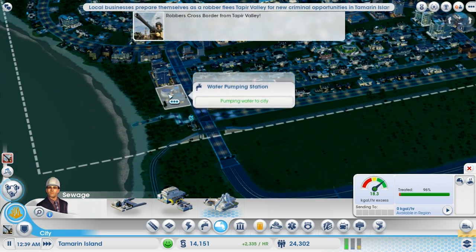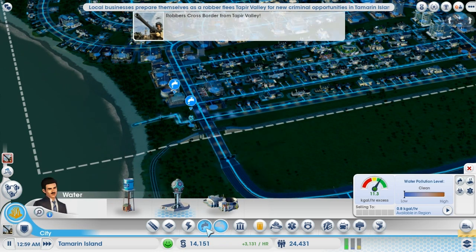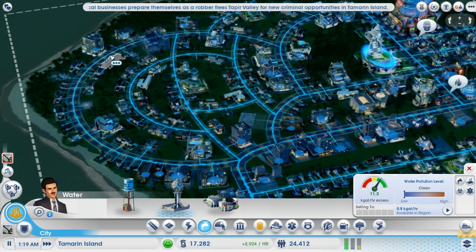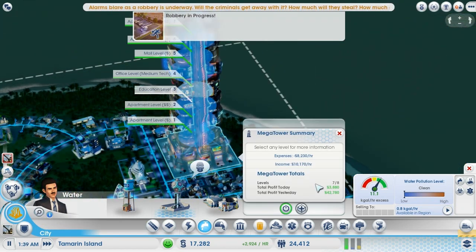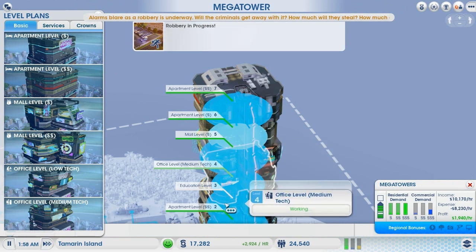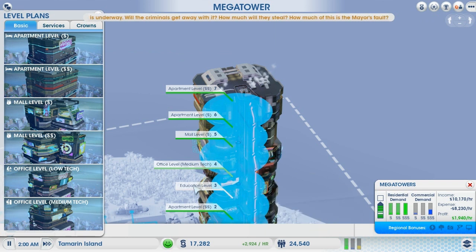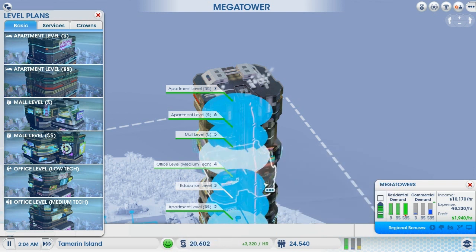I'm also pumping water out here - maybe I could turn that off. We're still producing lots of water, and hopefully it's going to be getting around here. Someone mentioned missing going to school - well, you do have an education level. Let's have a closer look at that - it doesn't seem like we can really click on the level to see how many students you can teach.